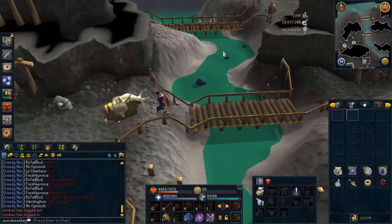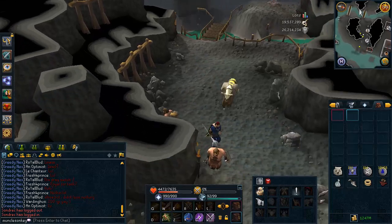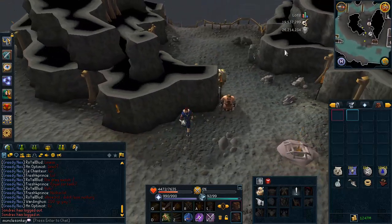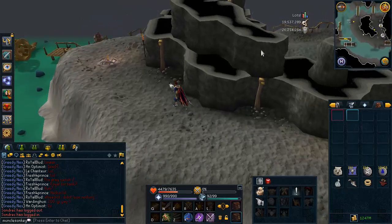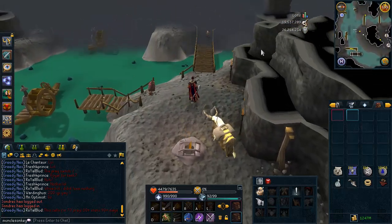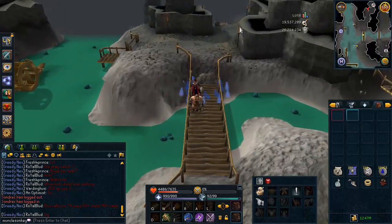I went the wrong way, but what you're going to want to do is go down to this second bridge here where I am running. If you have done the quest Forgiveness of a Chaos Dwarf, you have gone to this area before, and if you remember the quest — which I clearly don't — then you'll be able to find your way there quite easily.